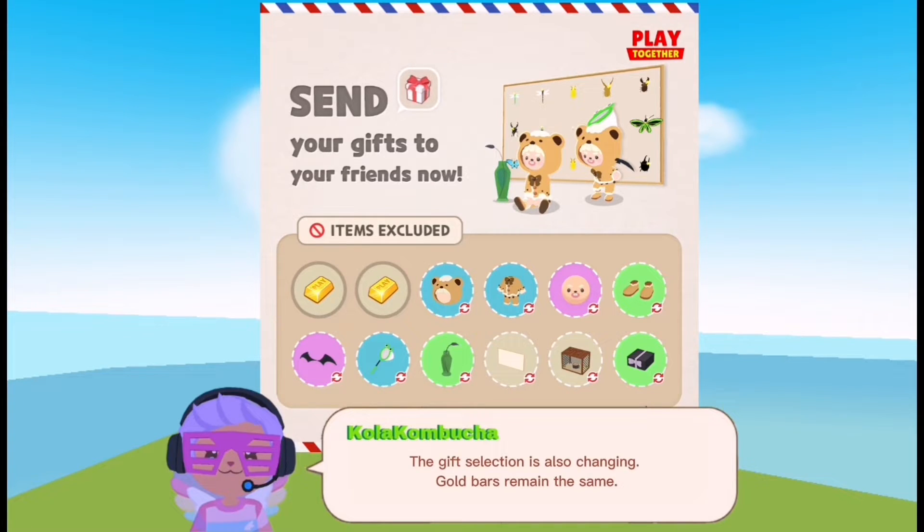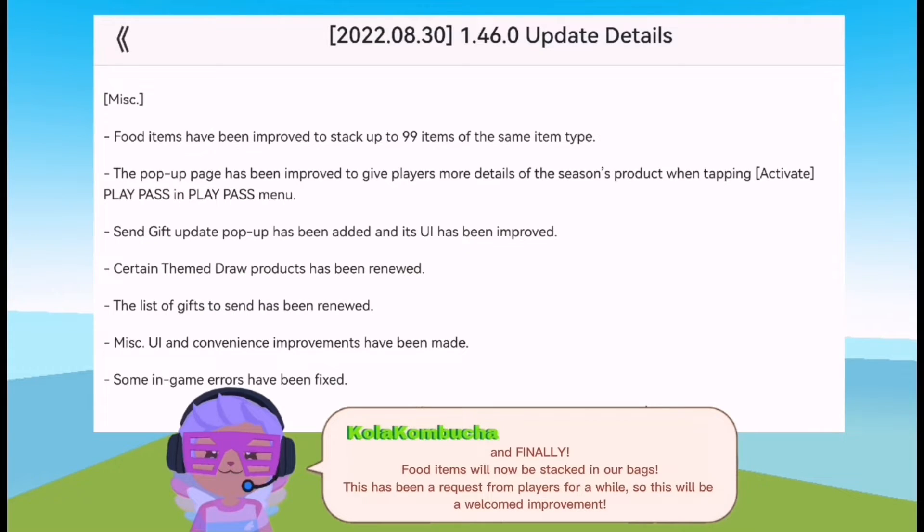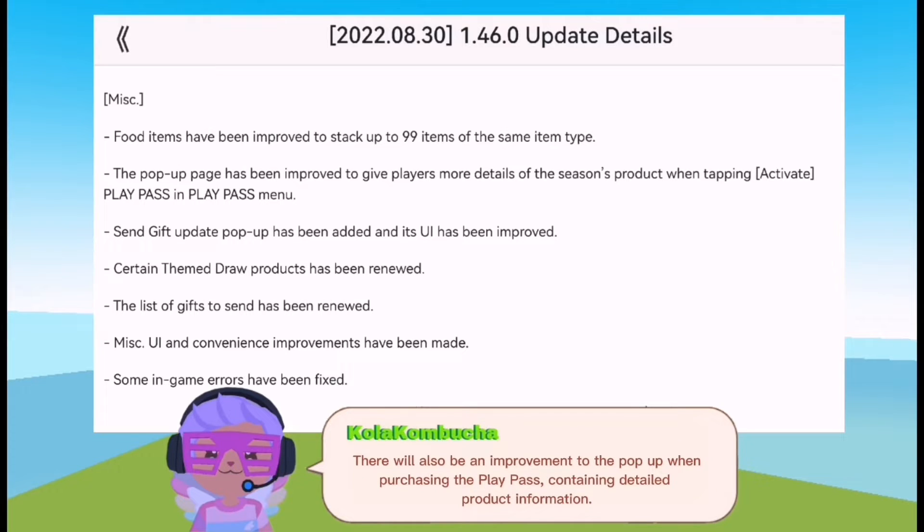The gift selection is also changing — gold bars remain the same. And finally, food items will now be stacked in our bags. This has been a request from players for a while, so this will be a welcomed improvement.